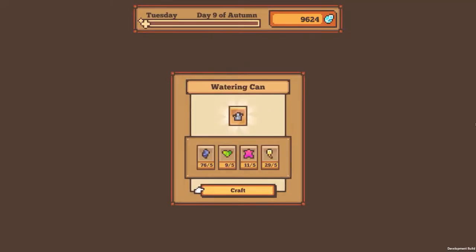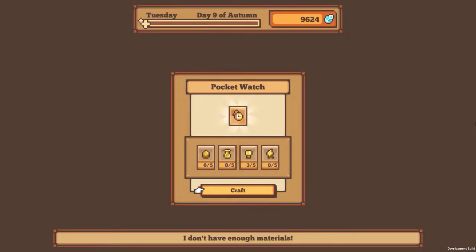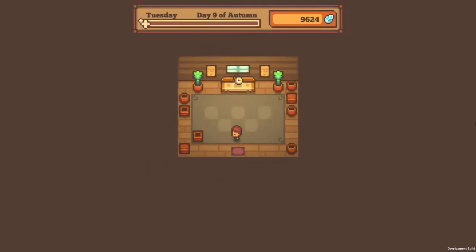What is this? A watering can! Okay, so we're able to start using all the bizarre things that we've gotten — the pocket watch. Again, I don't know what any of these things are for. I don't have enough materials; I need like golden milk and golden fleece and golden eggs and stuff. I'm very curious as to what the pocket watch is going to do.